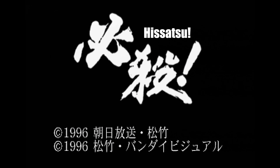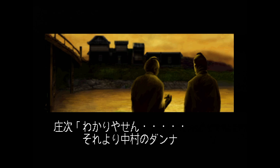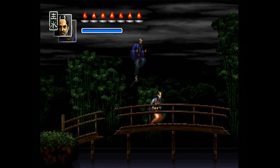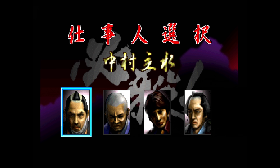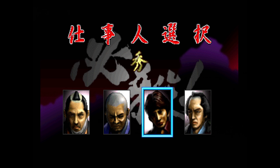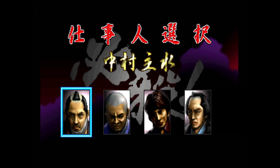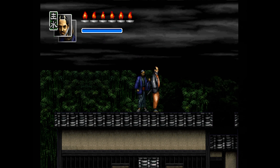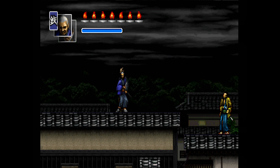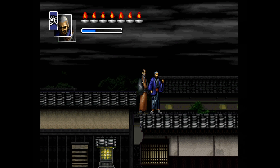Next up is Hisatsu on the Saturn from Emotion Digital Software and Bandai. It's based on a Japanese TV show about assassins. This is a 2D action game similar to Shinobi, only definitely not Shinobi. You begin by selecting two characters from a roster of four. Each has their own unique attacks as well as their own life meter. Two of the characters have longer range attacks, while the others do their best up close.